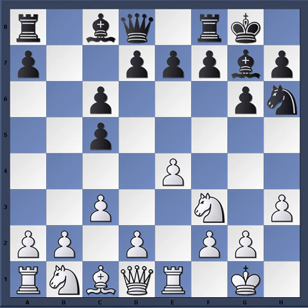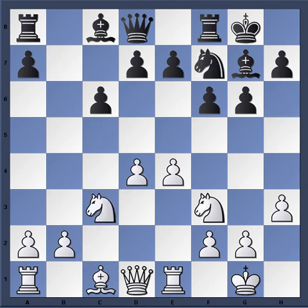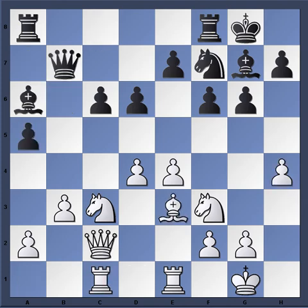Usually you'll see the move f6, as in the game Anishuk versus Lee Chow that took place in 2013 - same position, c3, f6. The idea is to bring the knight to f7 and black remains very flexible in the center, keeping his options open for where he wants to commit his central pawns.